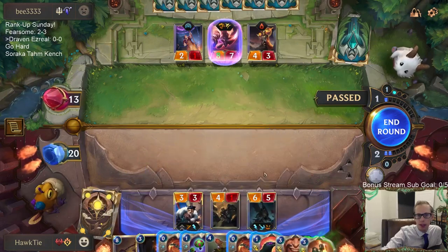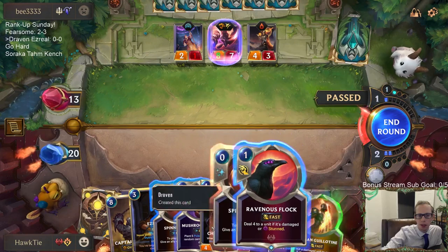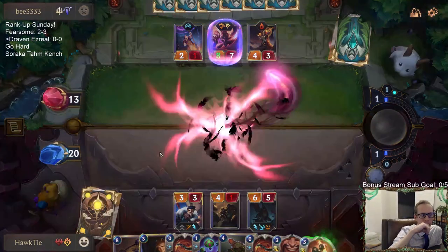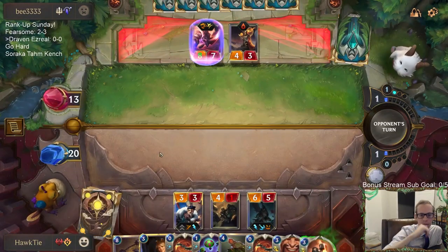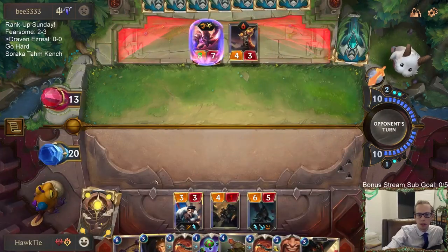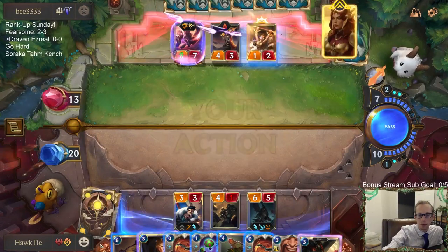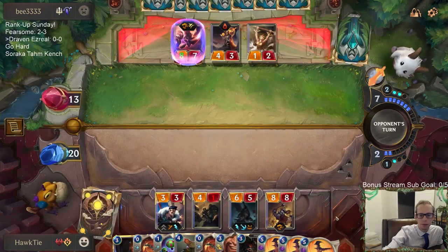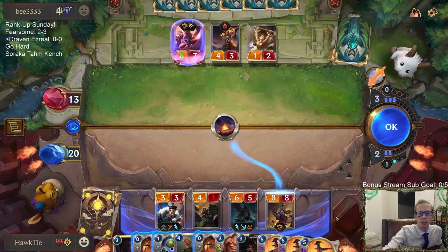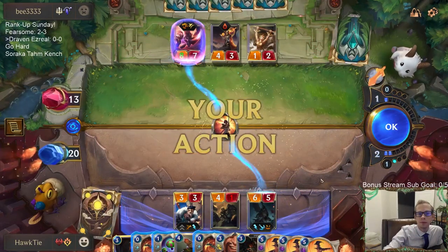Ezreal's at five out of six. I could Ravenous Flock this Scryer, but do I want to keep Ravenous Flock for this Destroyer? It doesn't really seem like I can get rid of the Spell Shield anyway. I think we want leveled-up Ezreal. We got leveled-up Ezreal. They just grabbed Fallen Comet — wow. It's a little strange.